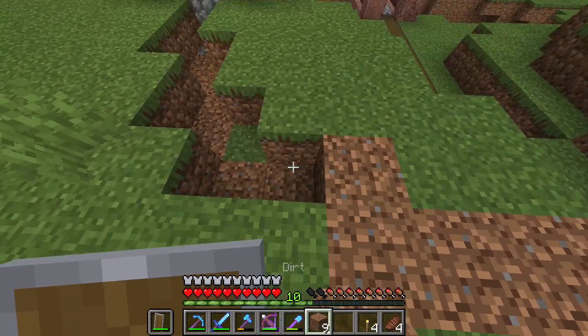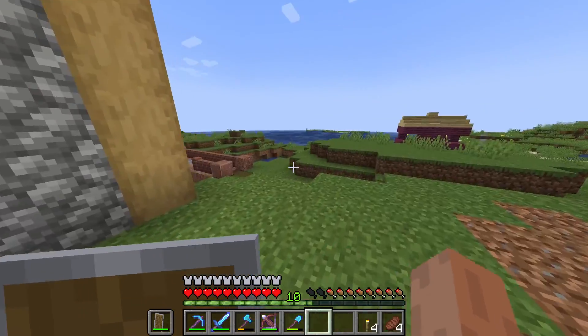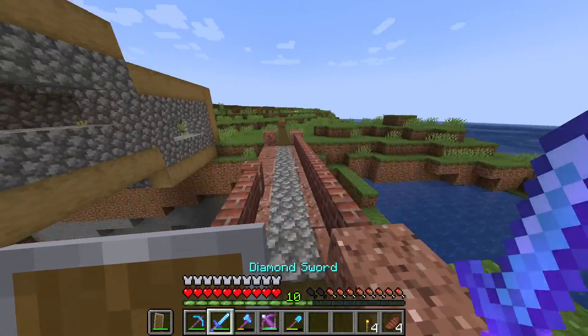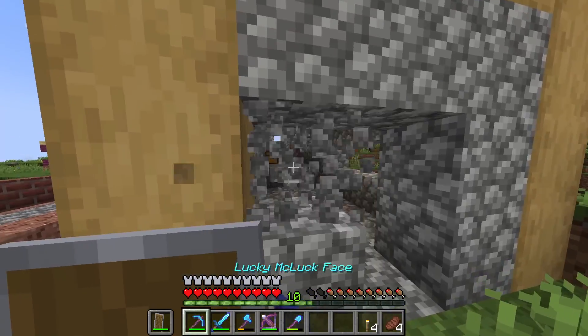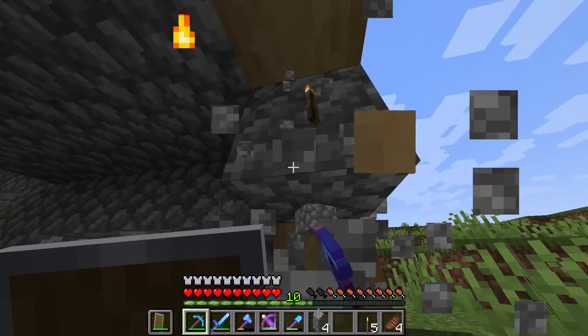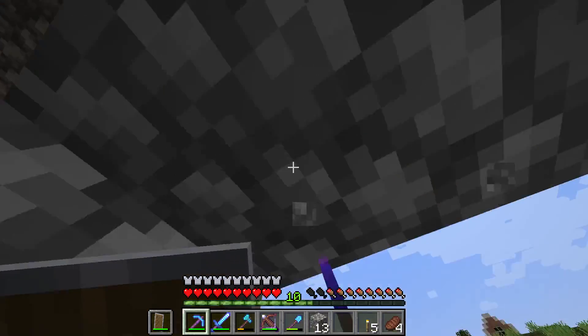I can easily do that simply by mining the blocks away. Okay, here we go - grass path is gone. Now on the other side, is there a little bit of grass path? No, there is not. So I can now take this down. This is good - I'm actually doing something.